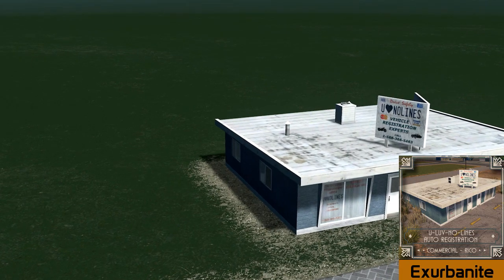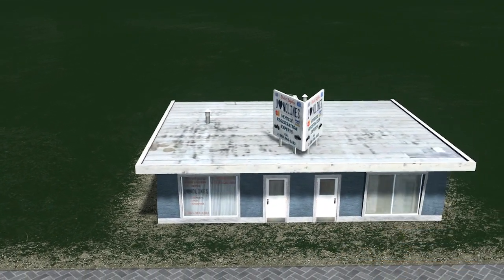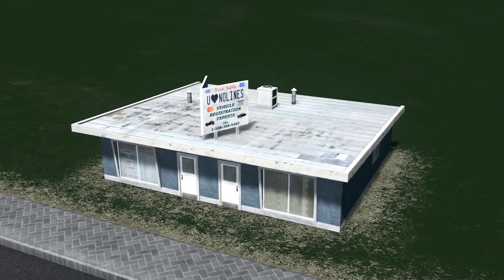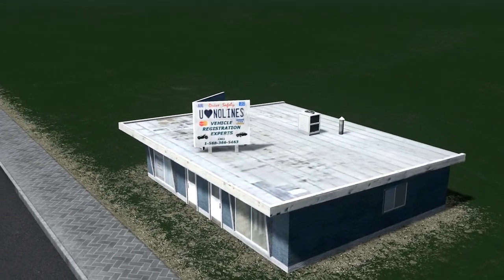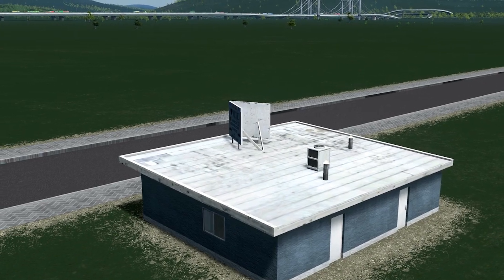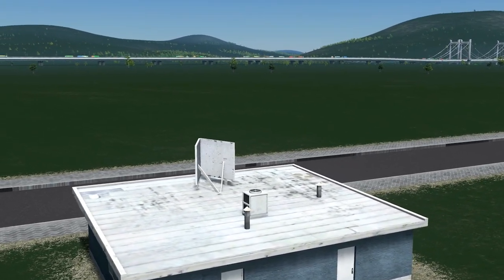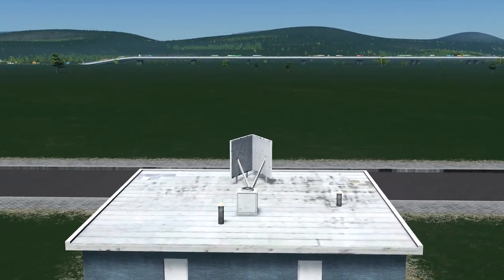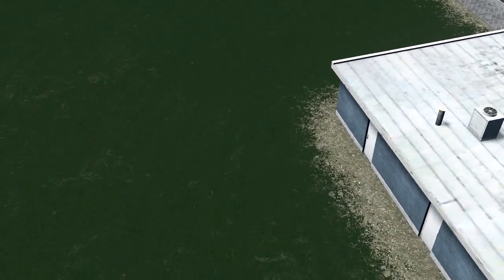We have Exurbanite with this grubby roadside commercial suite based from the 60s, and it certainly looks like it. A beautiful, very small building but very highly detailed, which is what we love to see in Cities Skylines. With only a 2x2 plot required, it's a level 1 commercial with only 3 jobs, but it's small enough and it's RICO placeable — a very nice building to add into your grubby run-down areas.